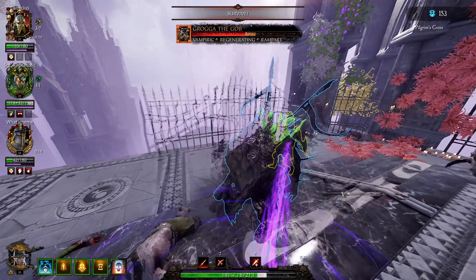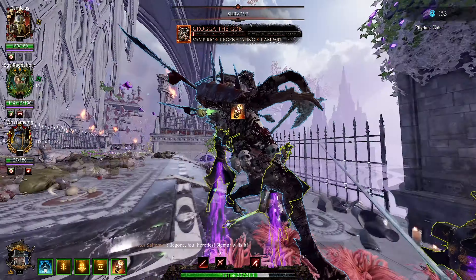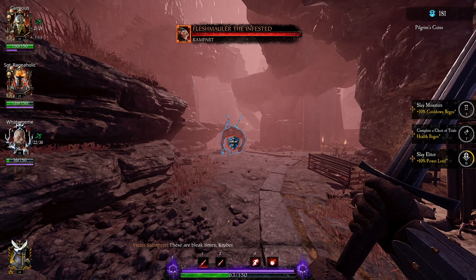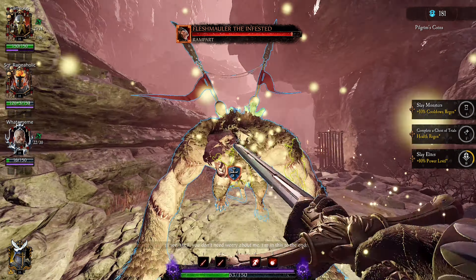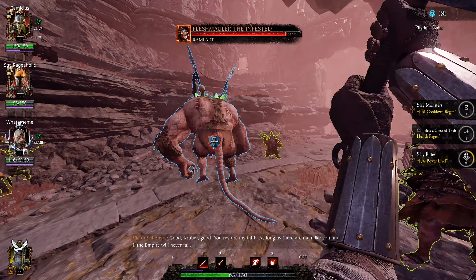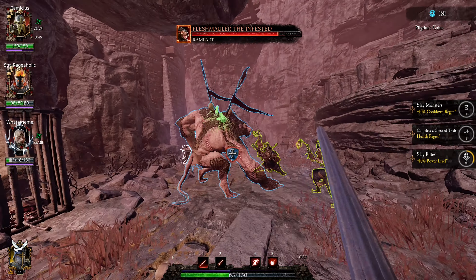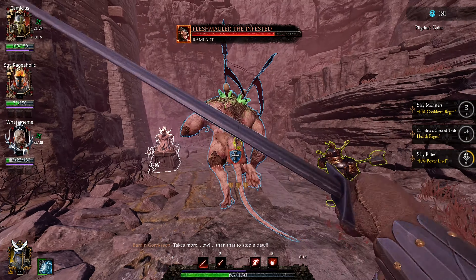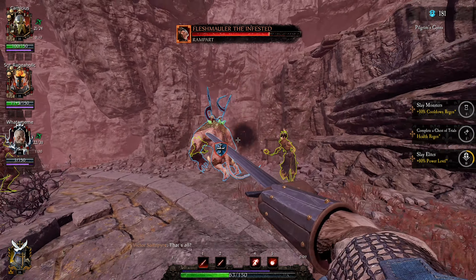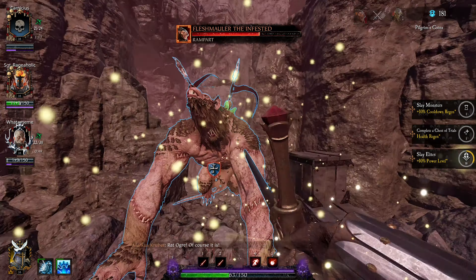There are a ton of new challenges to complete within the Chaos Wastes for each and every character, so plenty to do and lots of reason to play Chaos Wastes for these rewards. When they talked about color skin variations, I thought that just meant the armor would be purple instead of red. No — these are whole new, fresh-looking white and gold-type skins. It's a lot of work to unlock them; it's probably going to take me about a week, because you have to defeat certain types of Grudge Mark monsters with certain characters. But they look pretty freaking cool. Kudos to Fatshark for doing something cool for people who don't want to — or don't have the means to — spend $30 on premium cosmetics.